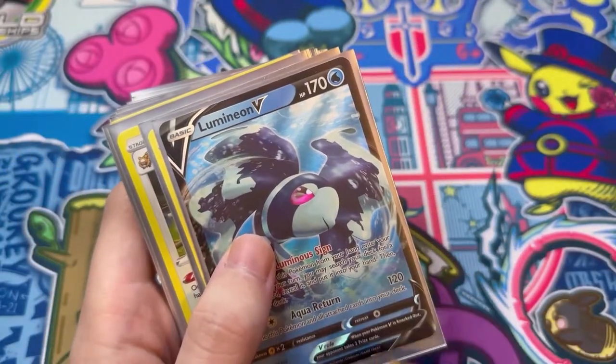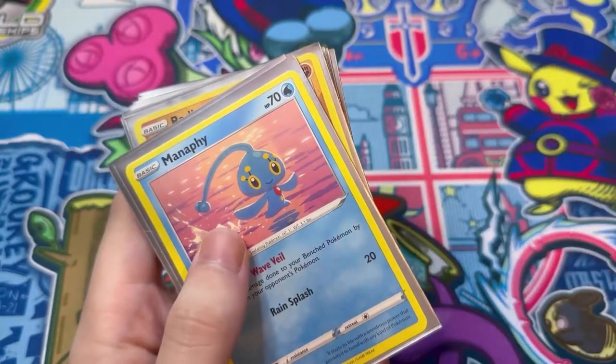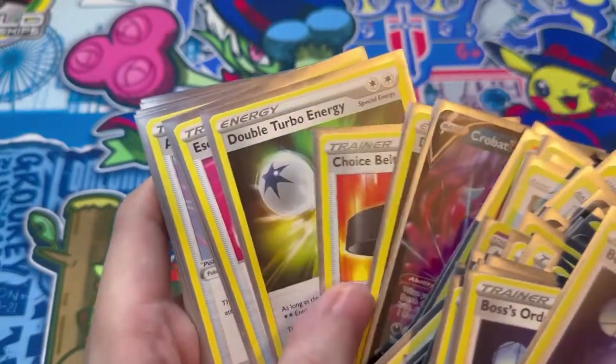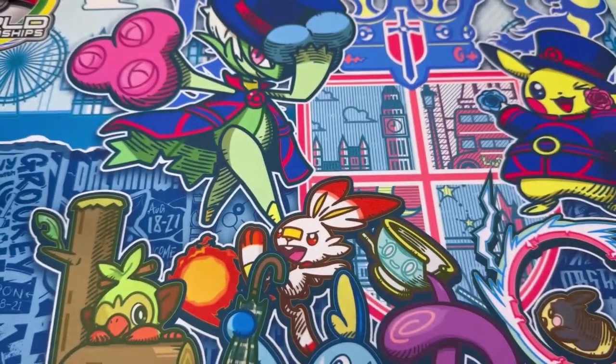I saw some different deck profiles — one with Lumineon V, one with Manaphy, one with Diancie which I haven't ordered yet but I'm going to order soon, and Oranguru. There are a few different versions you can play this deck, so I'm going to try and order as many different cards as possible and mix and match to see which I feel is the best to play.